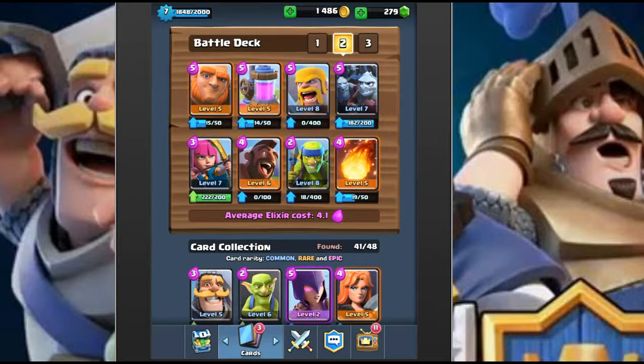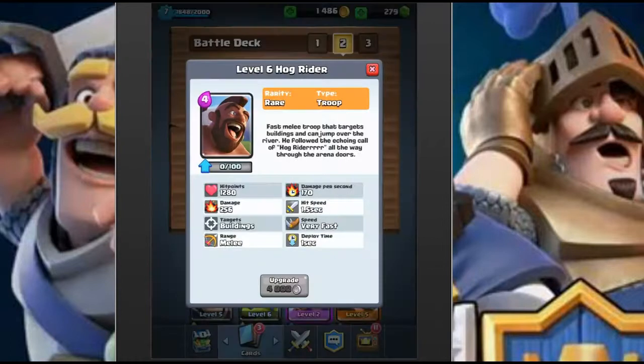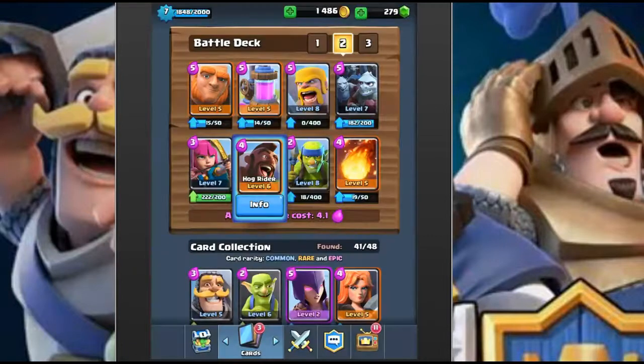It helps that our hog is level six, our barbarians are level eight, and our spear goblins are level eight - upgrading your cards is very, very important. Our hog has a lot more life and does a lot more damage, just overall better. Thanks for watching guys, make sure you hit that like button if you want to see more Clash Royale content.